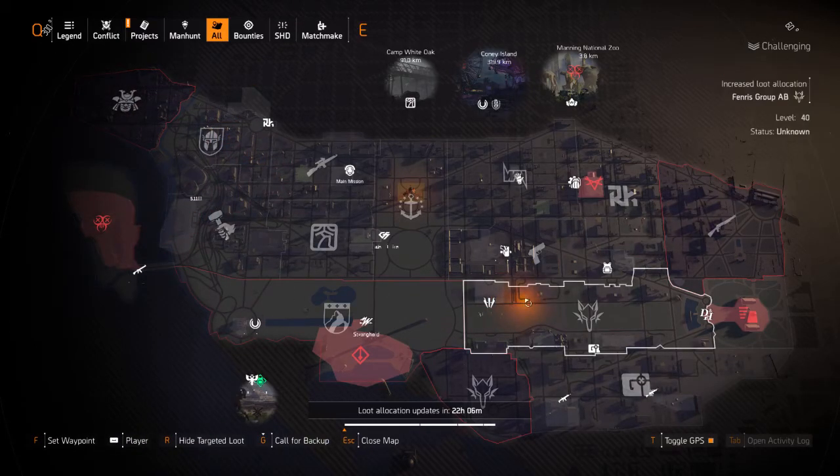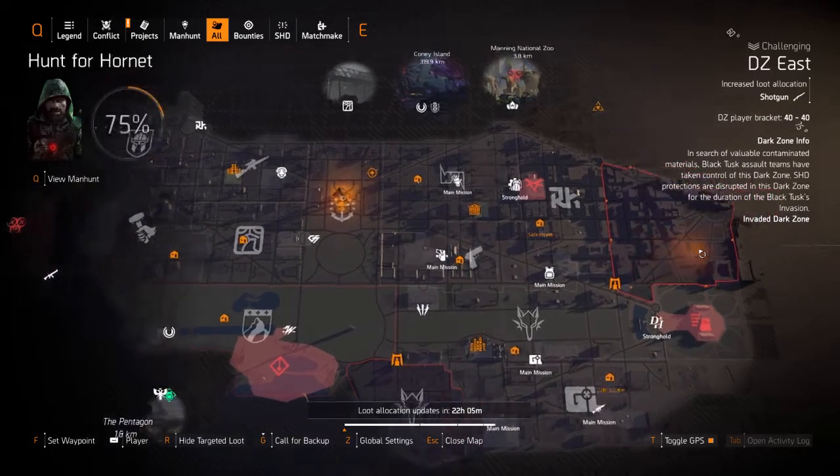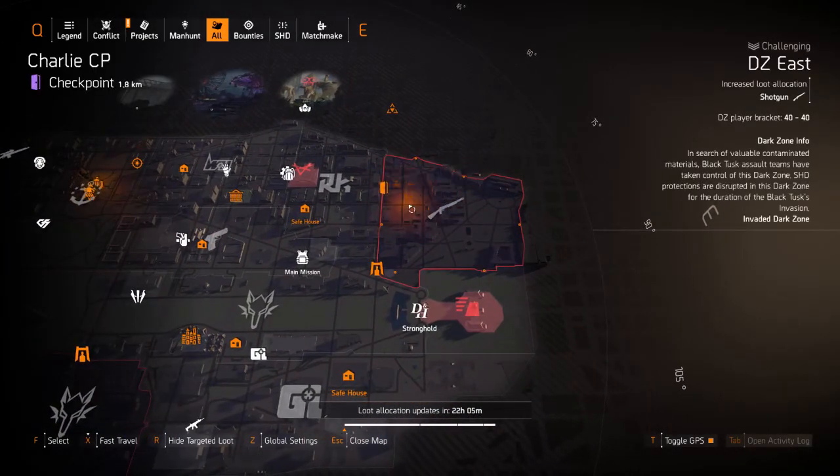Moving on, we have shotguns in Dark Zone East. The DZ exclusive loot we have is Rock and Roll — perfectly extra — it gives you fifty percent magazine increase. We also have Clipper, which has Jazz Hands and gives you a thirty percent reload increase.